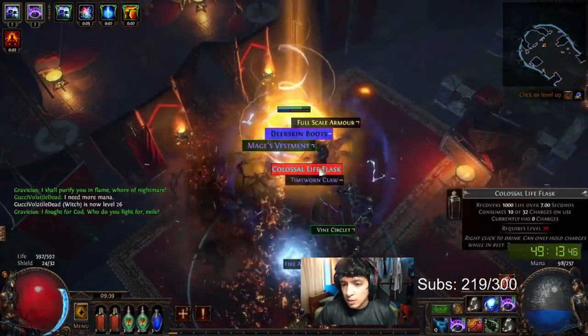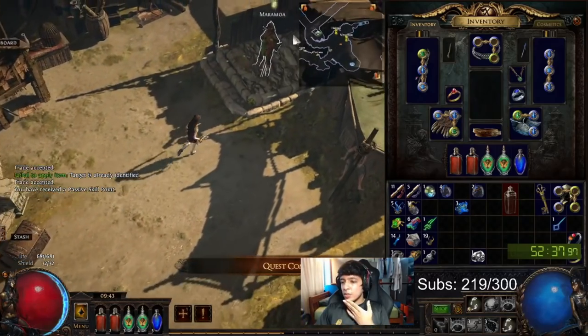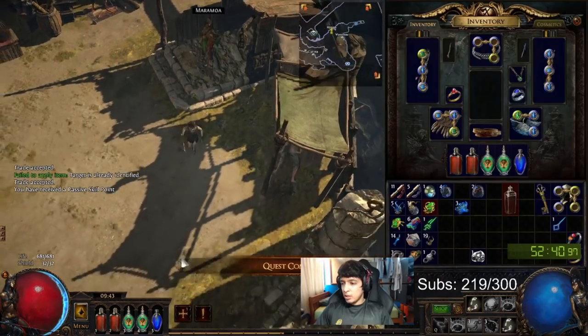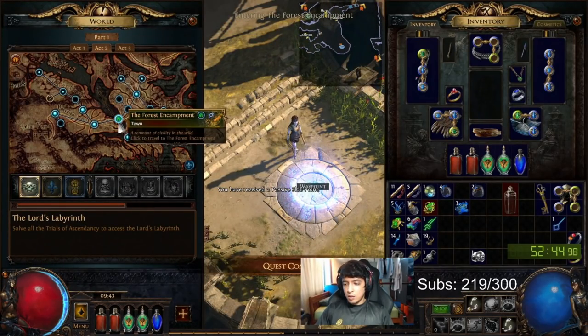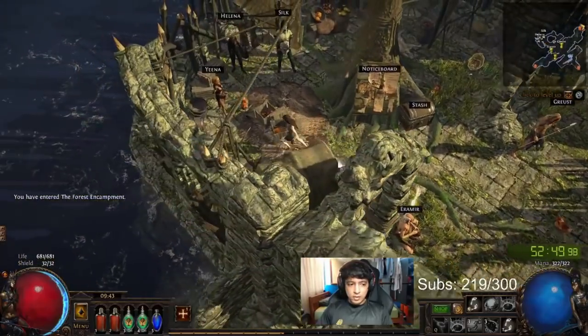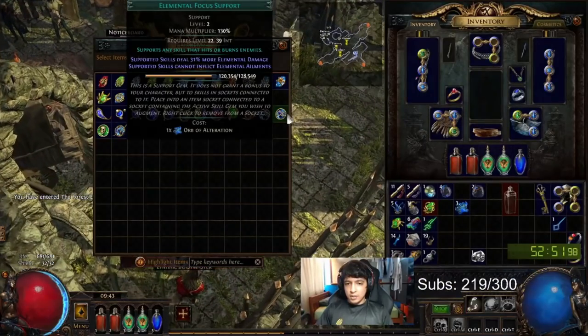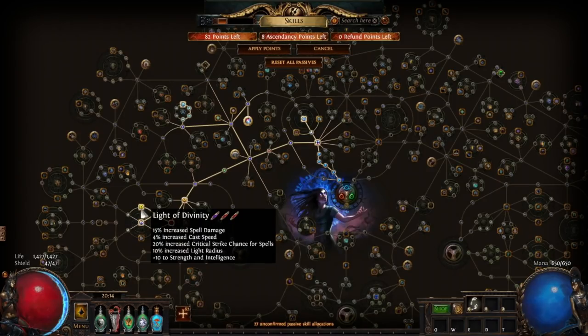At level 28 you pick up what I call the Pack Special — shoutout to Pack at twitch.tv/pack_hc. After killing Gravisius, pick up Cremation as a quest reward, then head back to Act 2 to purchase Elemental Focus, Controlled Destruction, and Concentrated Effect to link with Cremation. Also purchase Desecrate to spawn corpses for your Cremation. Your passive tree should also progress into the Templar area, picking up Discipline and Training, Holy Dominion, Light of Divinity, Precision, and Amplify.